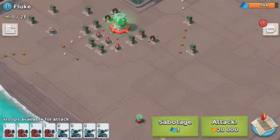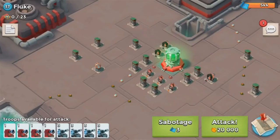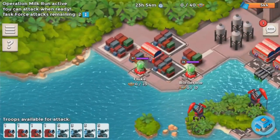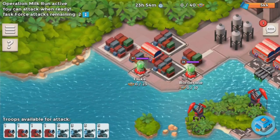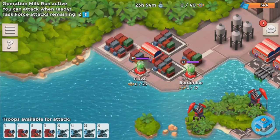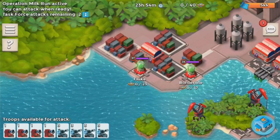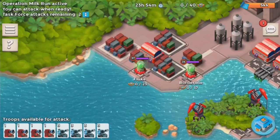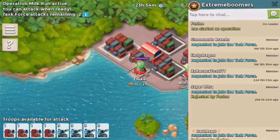Operation participation percentage will no longer include successful operations if you did not attack. Before, if you didn't have the time to attack but the operation was still successful, it would give you a zero on participation. Now it won't count against you — in the past it would give you a zero even though you weren't able to attack, so I think that's a good idea.